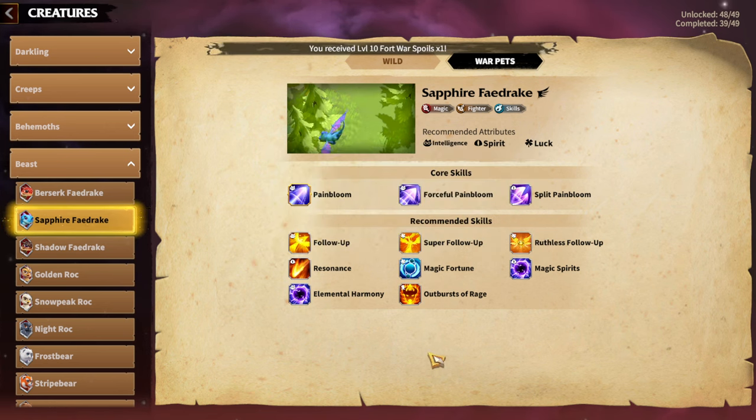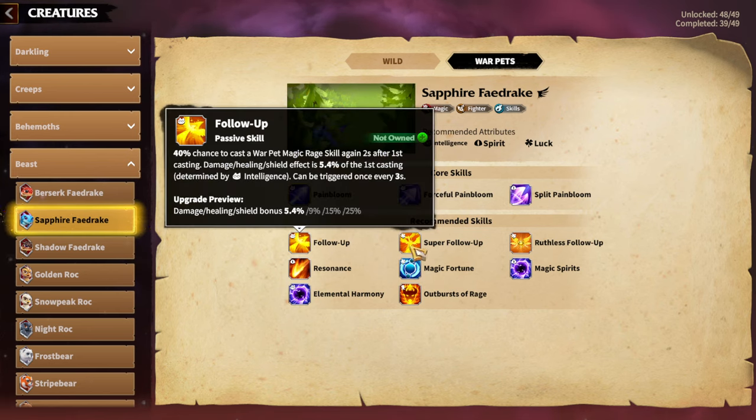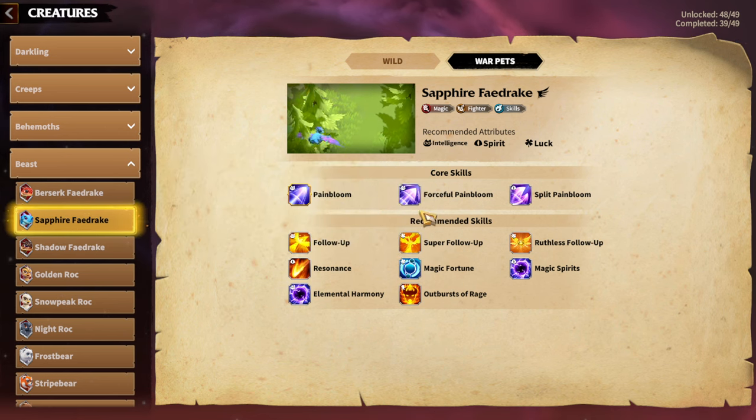Having a high amount of intelligence for this warped adds up to Painbloom damage, the forceful Painbloom effect, and the follow-up skill chances. Attributes are one of the most important aspects of the warped system. Making it easier to understand what attributes do is a good change. In the skill stream, whenever you click on the small icon, you can see the recommended warped build from the developers, which is quite good and useful as a template.